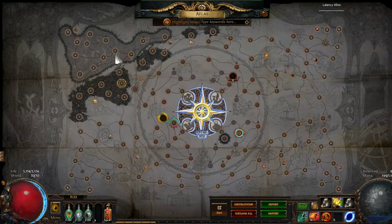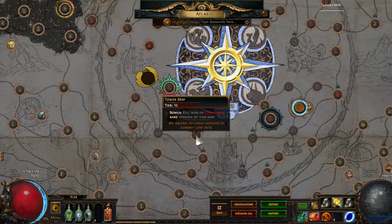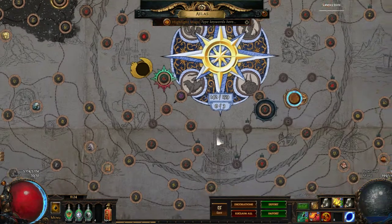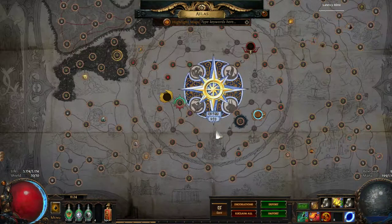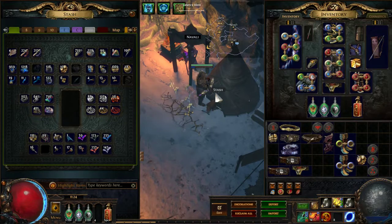I didn't use Elder influence. So if you can corner him around here — maybe, I didn't even test it, so I am not sure if you can sustain it — because the position for tower isn't very good compared to my previous experiences. I am not sure if you can really sustain the Elder influence here or maybe here, I don't know. Maybe you have some strong nodes blocking the way — it is possible. Maybe these are strong nodes, but I didn't try. So this is the profit without Elder influence.